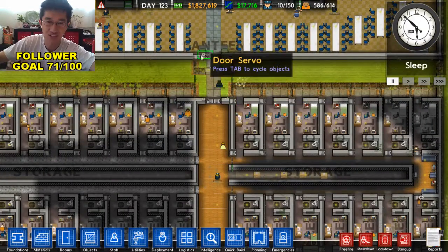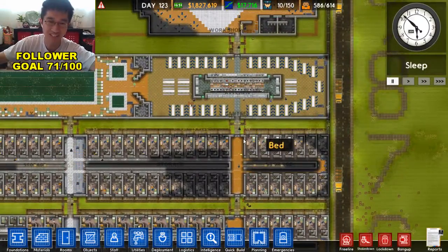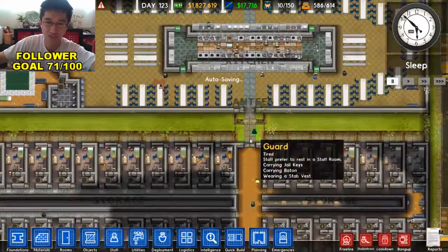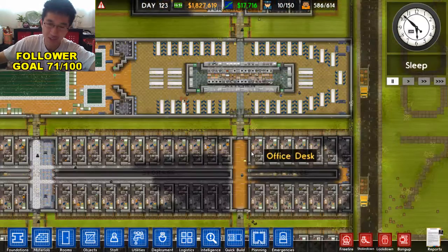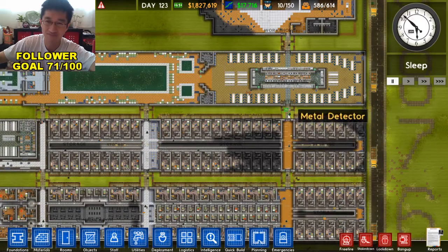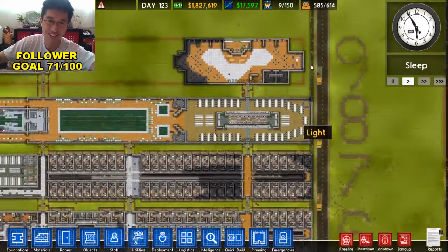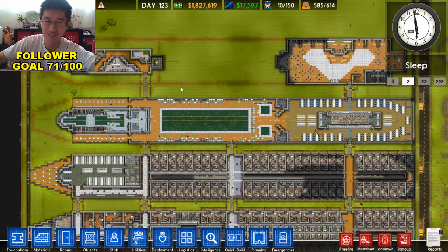Just basically fenced off sections with doors and gate servos. For the longest time, I didn't even have door servos — I just had guards opening and closing these gates. The problem is, sometimes when a guard left to go to the staff room, there would be like 100 prisoners stuck in here and they would start rioting. So if you check out our other videos, there are lots of riots going on.